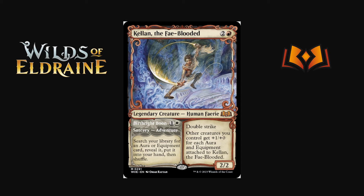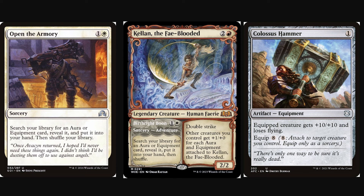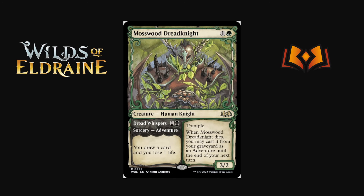Kellen the Fey-Blooded is two red for a 2/2 with double strike. Other creatures you control get +1/+1 for each aura or equipment attached to Kellen. The adventure Birthright Boon is one and a white sorcery — search your library for an aura or equipment card, reveal it, put it in your hand, then shuffle. That's the Open the Armory effect we didn't get in Shadows Remastered. We can tutor for Hammer or auras — it works for both decks. And being a threat with double strike is super powerful. I'm really excited to try Boros Hammer again with Kellen.